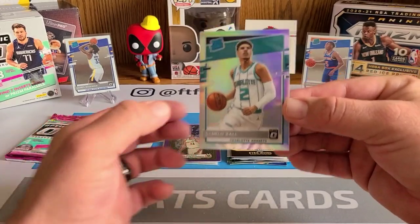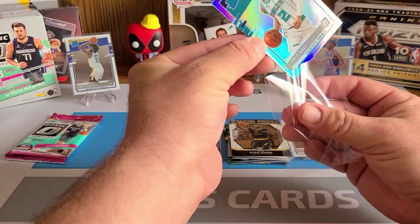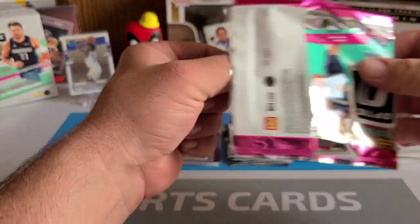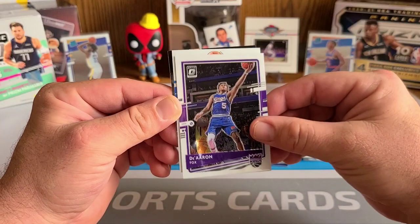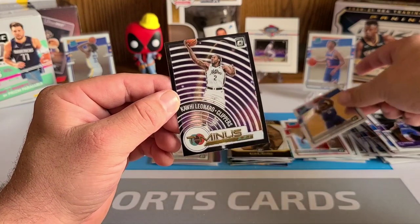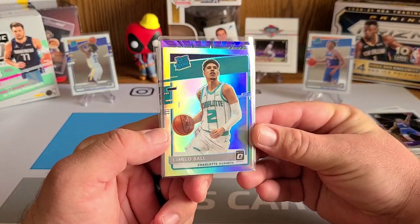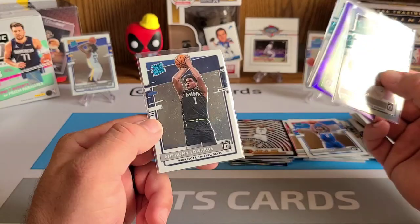Holy cow, wow! Let's look at this — are you kidding me? Tyler, check that out — that is an awesome pull, holy wow! I was not expecting that. Unbelievable — hit that like button on the video, you know, maybe sub and come chill because we just pulled straight fire over here. Luke Kennard — last pack here — De'Aaron Fox, our rated rookie is Tyrese Maxey, another good rated rookie. Last T-Minus insert here is Kawhi Leonard.